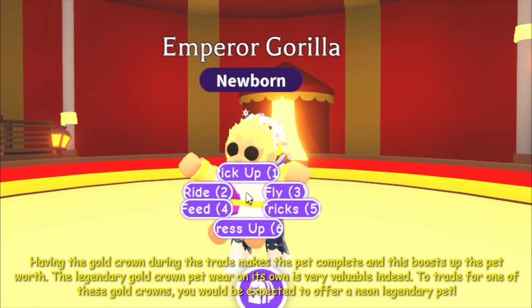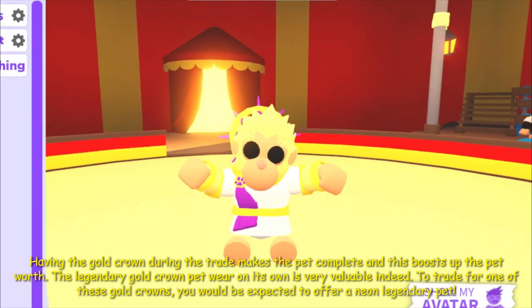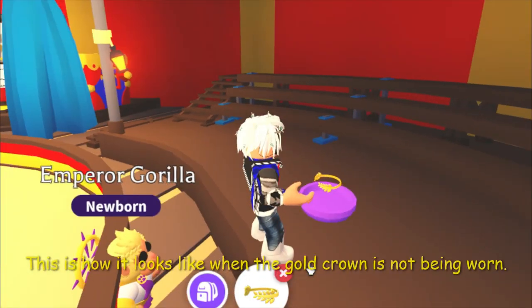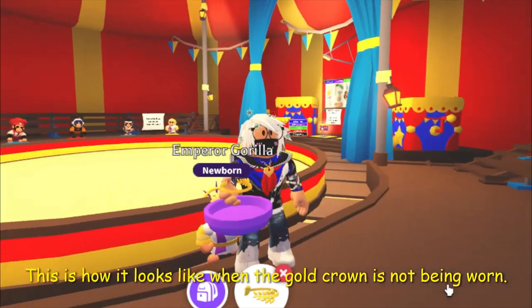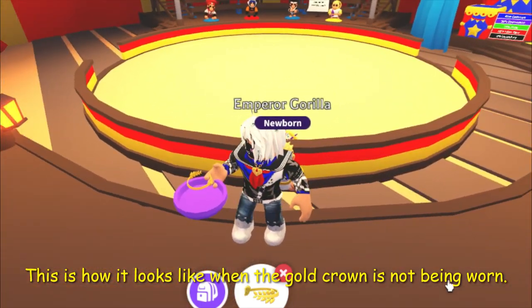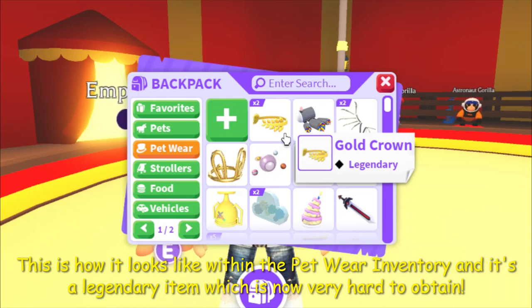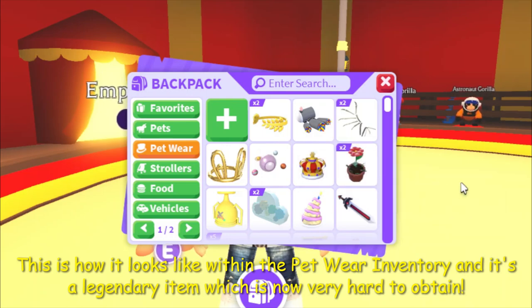To trade for one of these Gold Crowns, you would be expected to offer a neon legendary pet. This is how it looks like when the Gold Crown is not being worn, and this is how it looks like within the petware inventory. It is a legendary item which is now very hard to obtain.